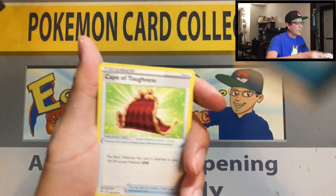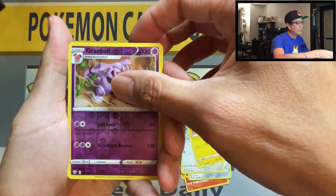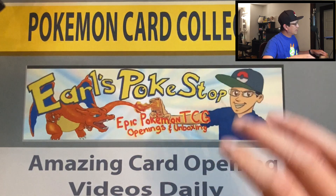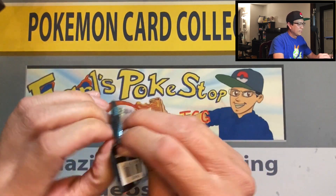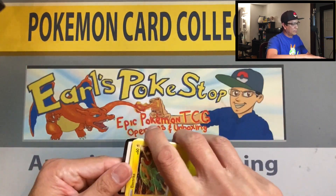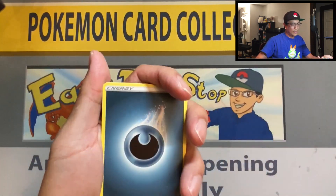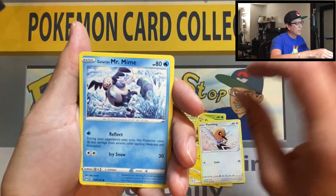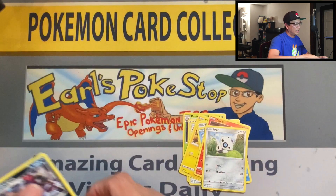Water energy, Cape of Toughness, braviary, simsear, wimpod, grimer, clink, ducklett, mareep, grand bull — reverse Serena, okay non-holo. What a day we are having guys, thank you so much for hanging out with me. Four cards: darkness energy, dart tricks, Glimwood Tangle, larion, electric, fletchling, galarian Mr. Mime, torchic, aeron, marnie — reverse Hydragon, non-holo rare.